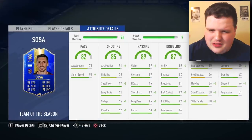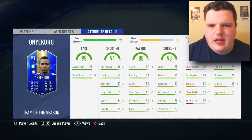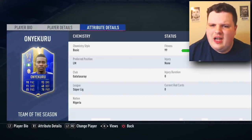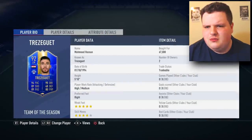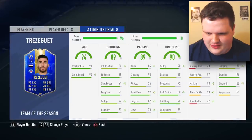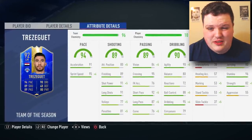Sosa comes out as a CDM — we're going to have to move him to center back in-game. He actually kind of looks good: decent passing, dribbling's all right, shooting's decent. Next is Henry Onyekeru from Nigeria, on loan from Everton — you might see him in the Premier League next year. I might actually say he looks better than Visca. Then David Trez — sorry, Mahmoud Hassan, also known as Trezeguet — five star weak foot, four star skills, looks quite good and usable.